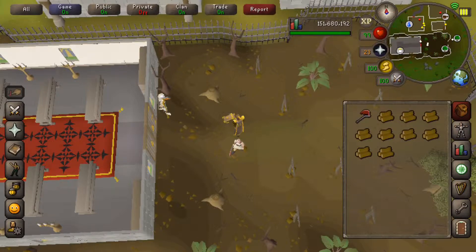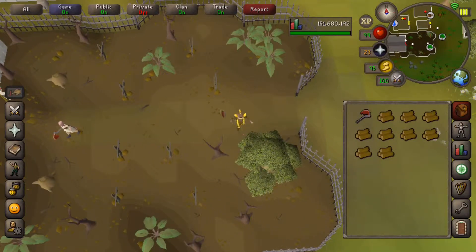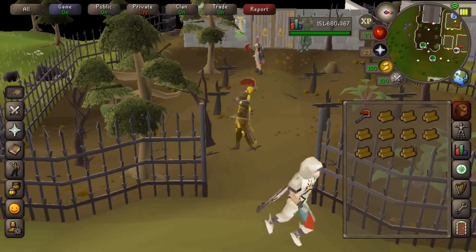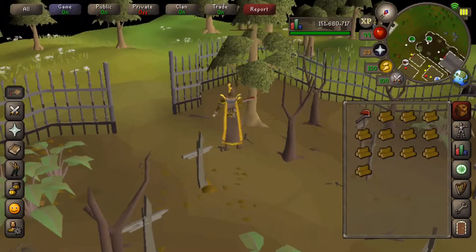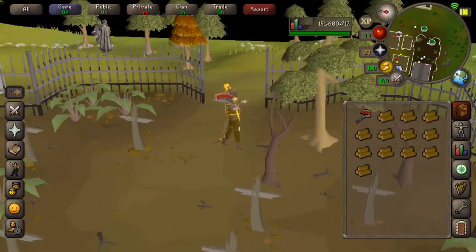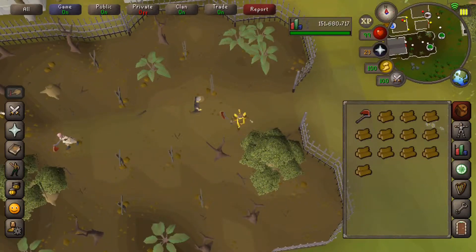Let's go to this other tree here and see if we can cut that one down before that girl gets over there. As you can see, I'm holding my axe in my inventory because I want to hold my hammer in my hand — it's a hammer and that's cool. It's kind of inefficient because I can't take as many logs to the bank, but I figured out this method where you can drop one log, cut down another, then pick the log up after you drop your dragon axe.